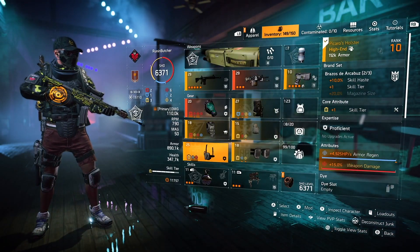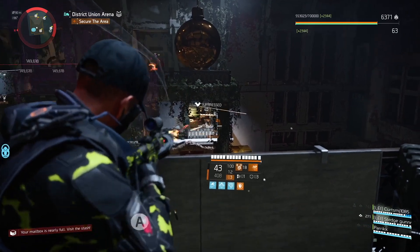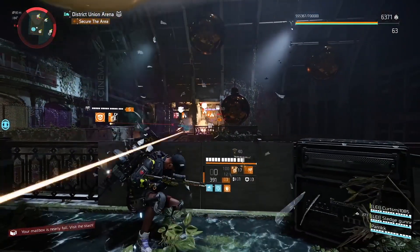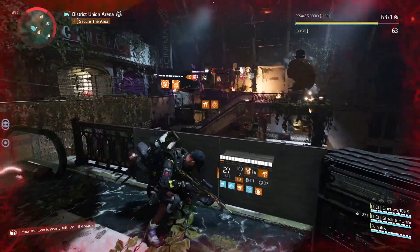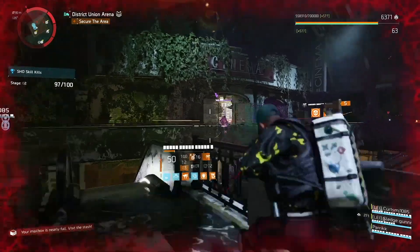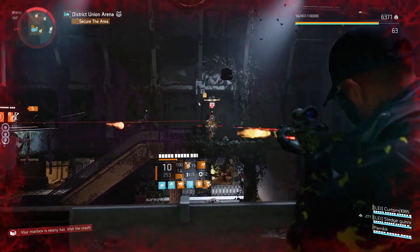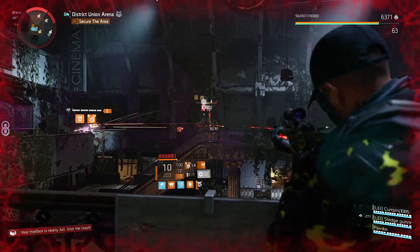For the chest piece I'm using Perfect Companion, which gives us an additional 20%. You can proc it with artificial hive, assault turret, or by standing nearby your teammates or their skills. If you're afraid you won't proc it, simply switch artificial hive for fix-a-drone — fix-a-drone will heal you and proc Companion non-stop.